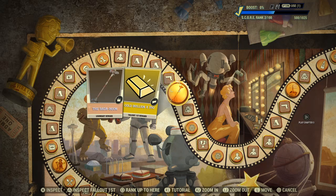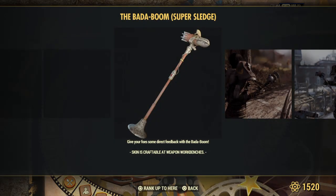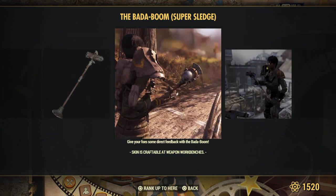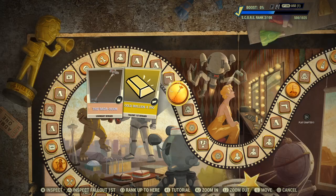The Badaboom Legendary Ward - now what's that? Give your foes some feedback with the Badaboom. The skin is craftable at Weapon Workbenches. So if you're a melee character, happy days - you can smash enemies' heads with a microphone. And 250 Gold Bullion.